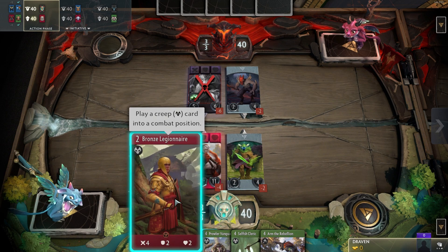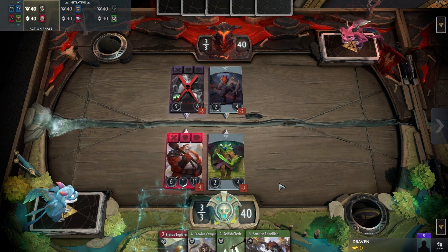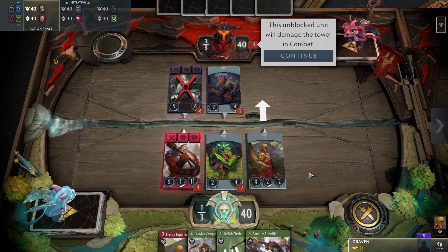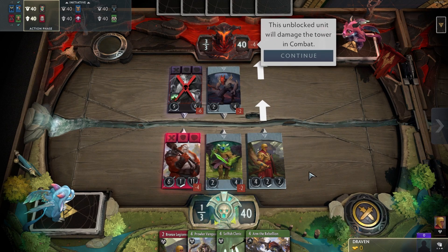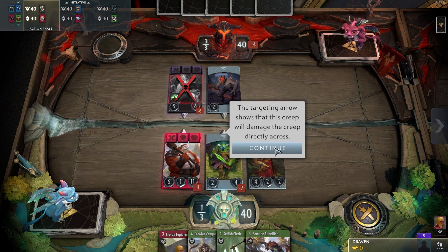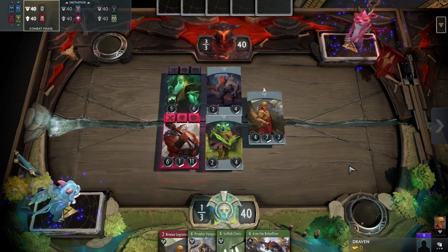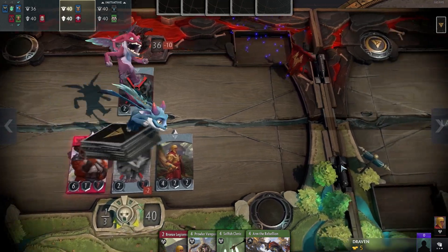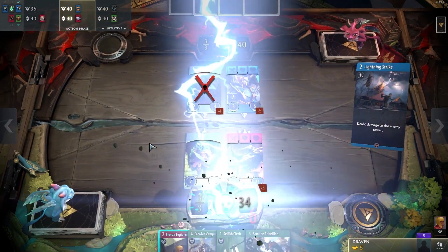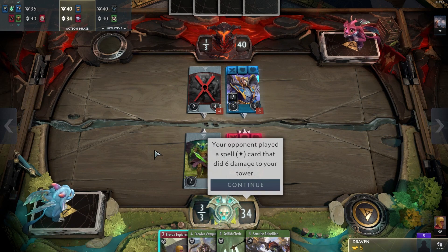We have a red hero on this lane, so we can play only red cards if I understand correctly. I think I remembered that. It's RNG so you can direct your attack to left, to right, or forward — and that's what I don't like about this game, that RNG factor. We attacked and dealt four damage. He dealt six — oh my god.